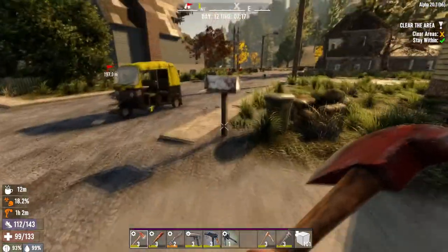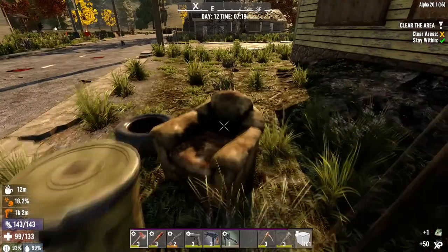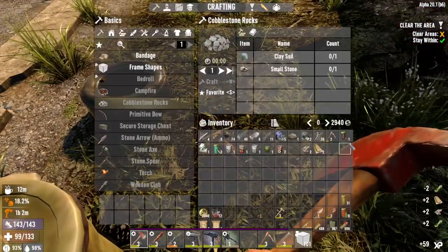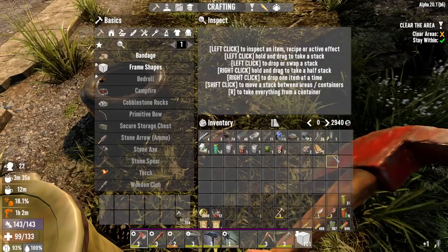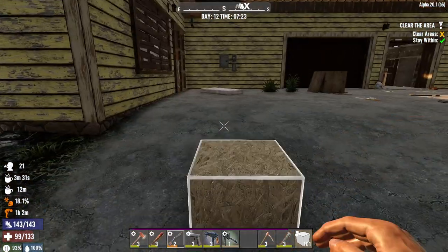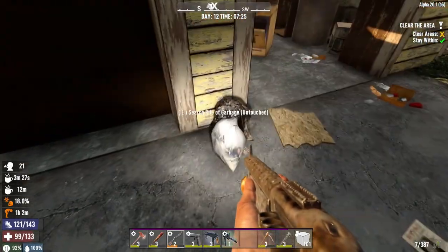Let's check the mailbox for a book. Archery - I don't do archery, so you can piss off with your archery. Let's scrap that for the iron. Just clearing the area, coming in here balls out.